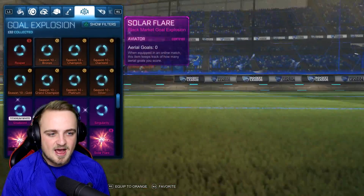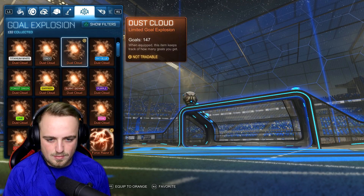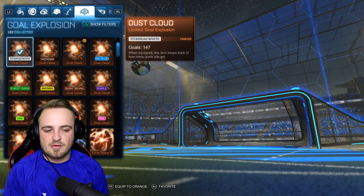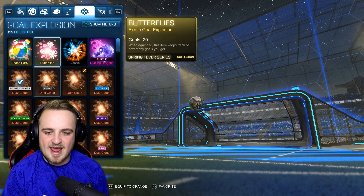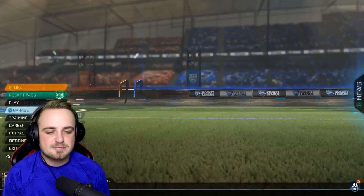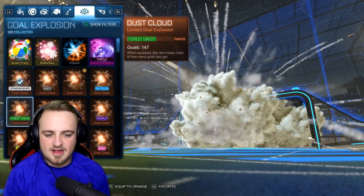If I go to my garage here, for some reason I have a Solar Flare equipped, so that totally goes against what I was trying to say. I'll go to the Dust Cloud because it's got all my goals on it — 147 goals since I started using it. Someone said when I said it's better than the White Shattered that I don't believe it and I'm just doing it for a video. I genuinely really like the Titanium White Dust Cloud and I have been using it since. I have no idea why a Solar Flare was equipped. There's the Turtle, Dueling Dragons, which I may use in the future. Let me go back — there's the Dust Cloud. Okay, there we go.